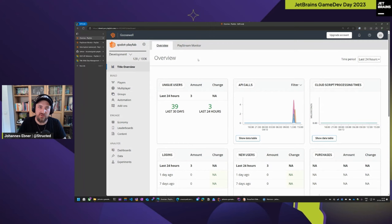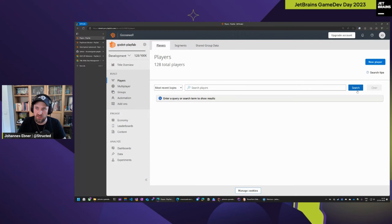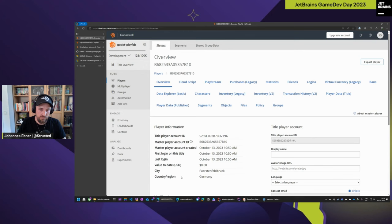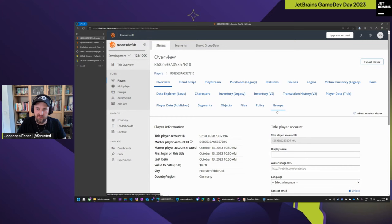Looking at players, you can create and sign in players with any platform-agnostic account, or create accounts anonymously or with email and password. You can see some base data like how much they spend — you can integrate mobile payments like Xsolla, Android, iOS, and Steam. You can see where they are from. There are features like friends, inventories, and files — you can upload files here, like save games. This is also great for live operations: you can grant people items that you've defined.